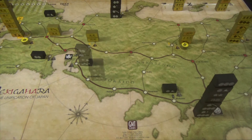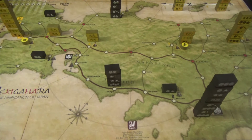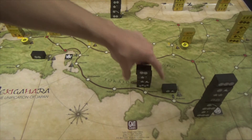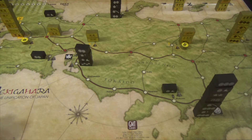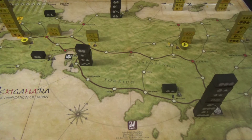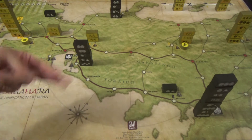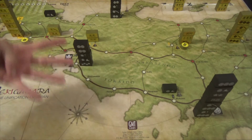You get a +1 bonus if your movement is entirely along red highways. Discarding a card for a force march gives another +1. However, moving a stack of more than four units incurs a -1 per multiple of four over four. Example with a stack of five: +1 highway, +1 castle start, +1 force march, +1 automatic movement, -1 for large stack — totaling three spaces of movement.